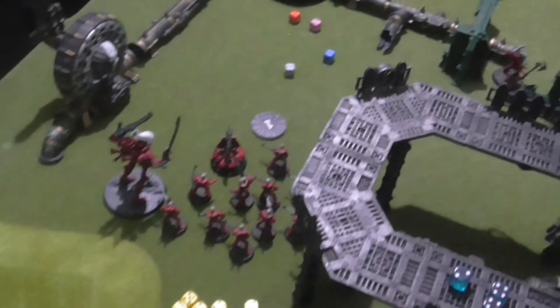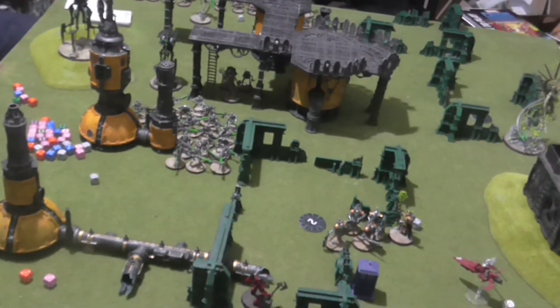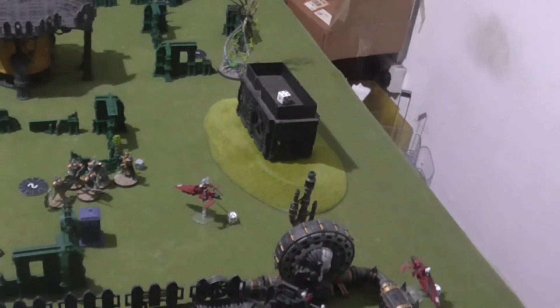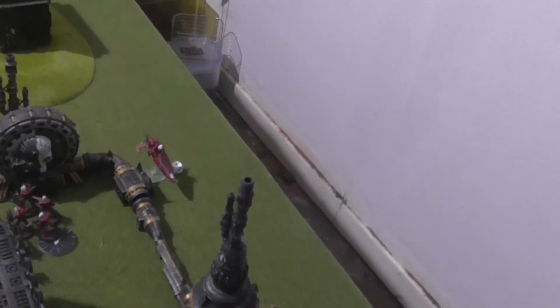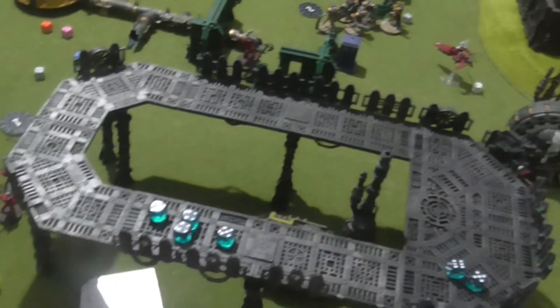My Wraith Lord moved up, putting him in Shuriken range of the Warriors. The Wraith Blade moved up intending to charge the Lych Guard. The Farseer is going to have to go and engage Imhotek — I really can't do anything else. The Jet Bike fell back. The Guardians are as usual staying on the objectives.